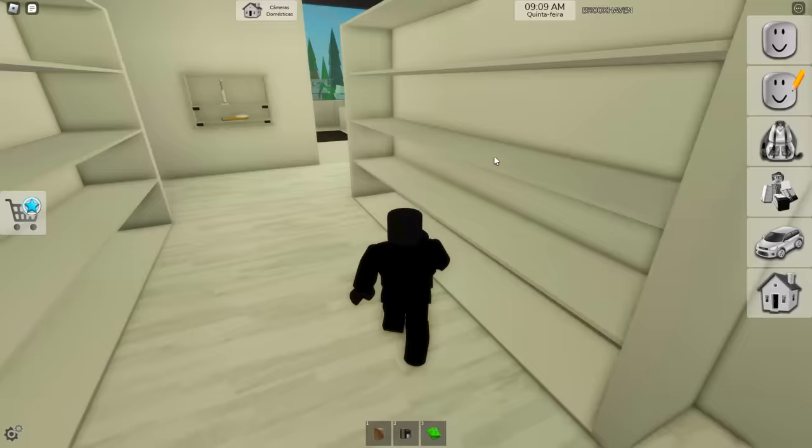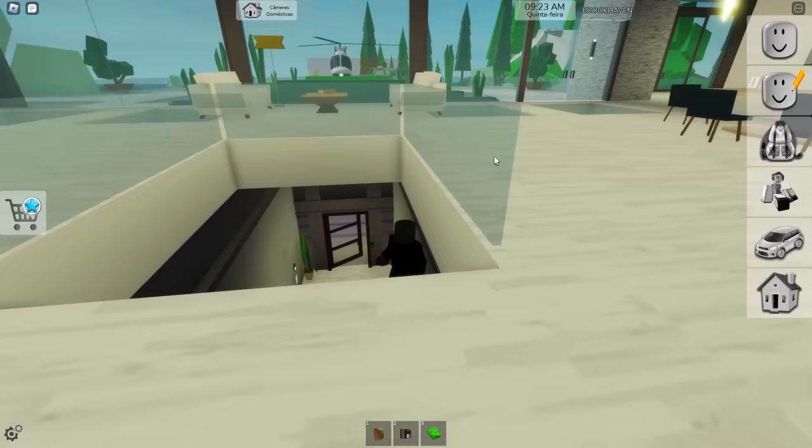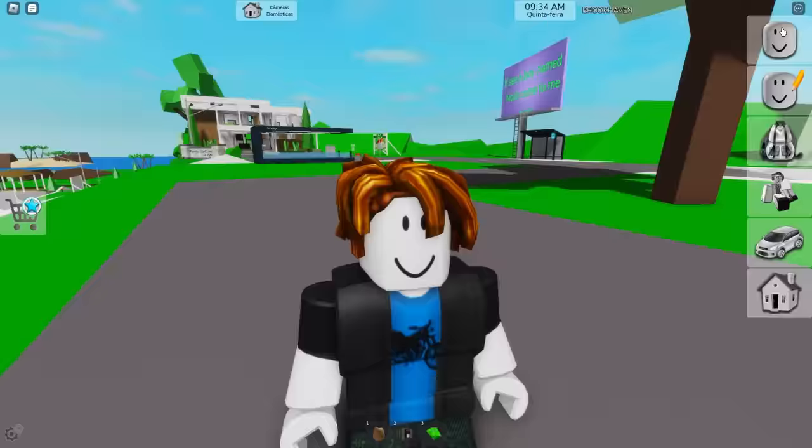Maybe they think about deleting the house — that would be great for me! Let's just hide somewhere else in case he comes to check on the safe. Where even is the owner of this place? They didn't show up at all. I even stole their money! They deleted it — we won! I didn't think this would work as well as it did.